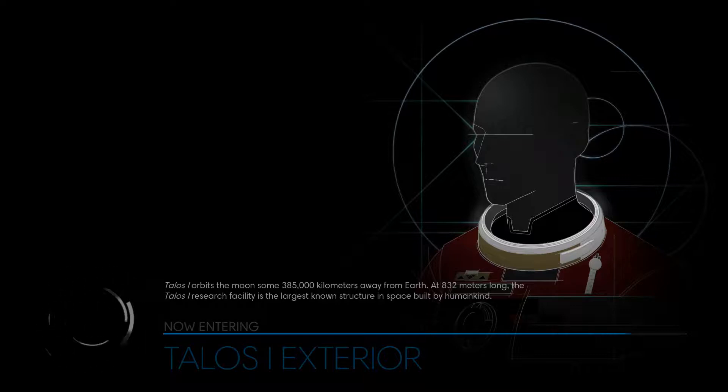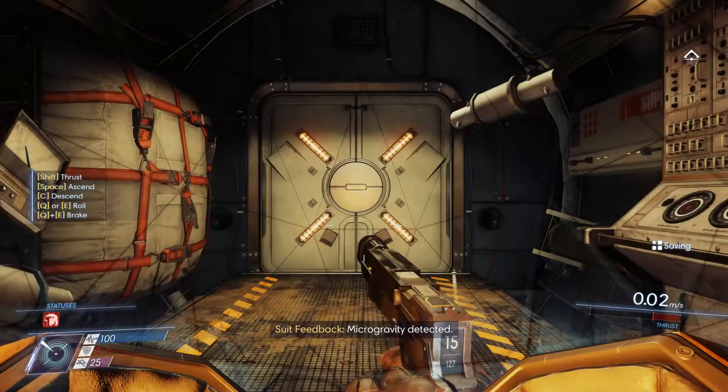Talos 1 is 832 meters long. That's pretty long — it's almost a kilometer. Alright, here we go.